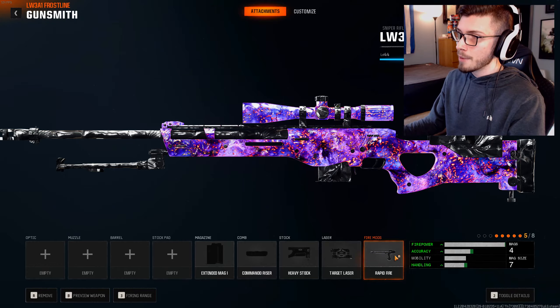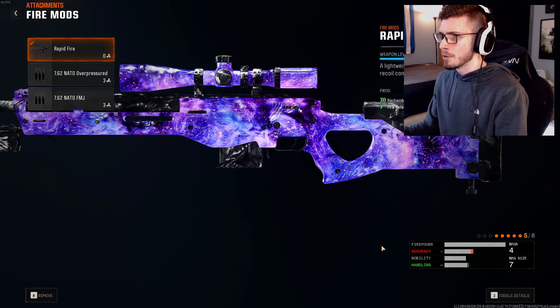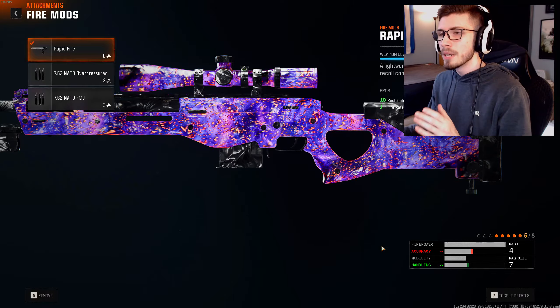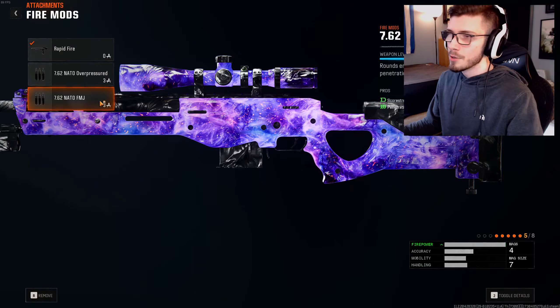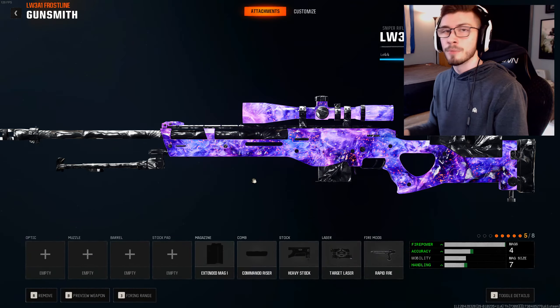Especially for the bolt-action rifles, Rapid Fire is a great option. Even though, honestly, maybe this is an unpopular opinion — or maybe I'm just used to slow sniping in Call of Duty nowadays — but even if you don't have Rapid Fire on, the timing of the bolt on the LW-3 is still pretty alright. So if you wanted to run FMJ or something else entirely on the LW-3, you could.